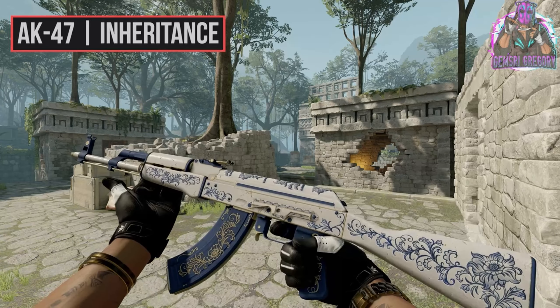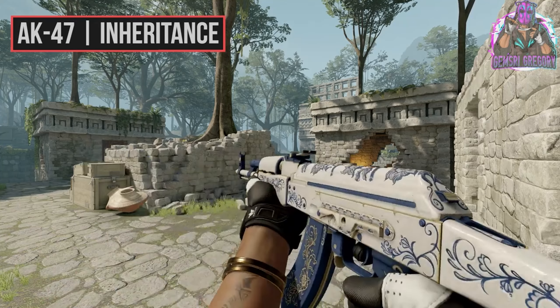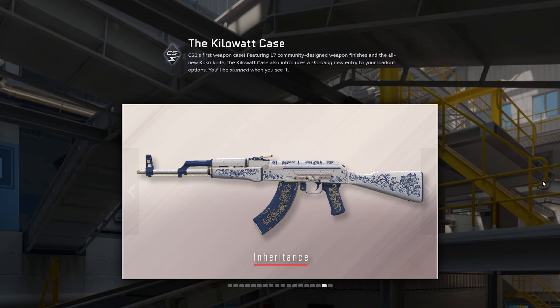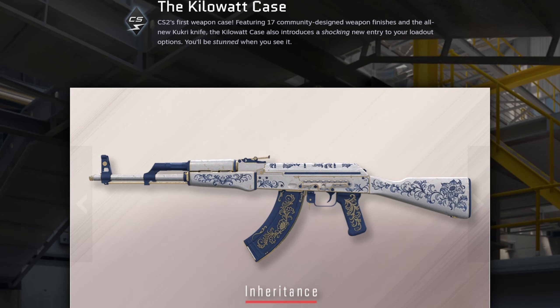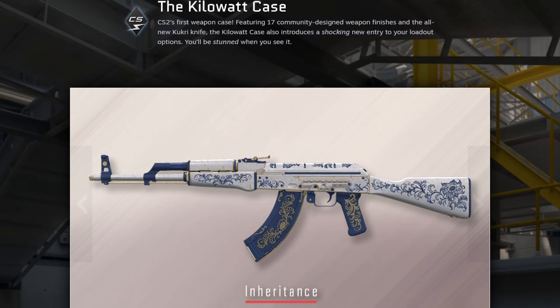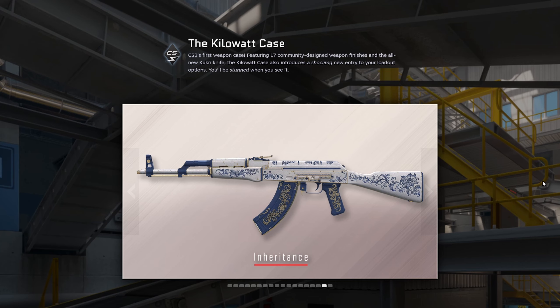AK-47 Inheritance — I watched in-game footage of it and I thought it would look like porcelain in-game, a bit shiny and glass-like. But it doesn't look like porcelain in-game, it looks more like stone or marble. It's a cool skin but I think it's not red-worthy — I'd put it in purple and put something different in red. If you got the right stickers you can craft something beautiful, but for fans of the Cartel style and more minimalistic skins, this is the one for you.